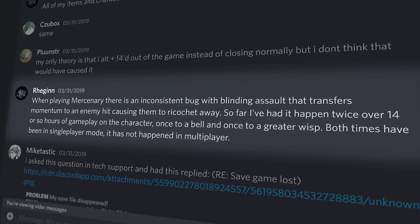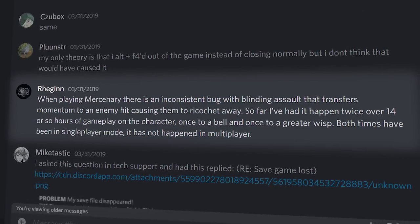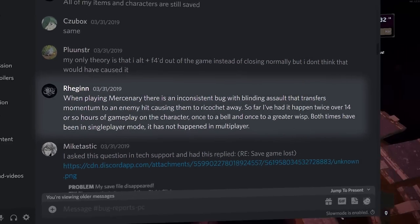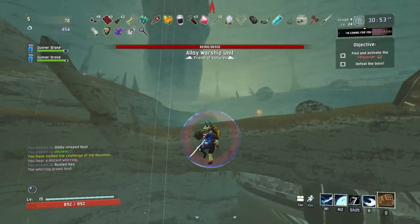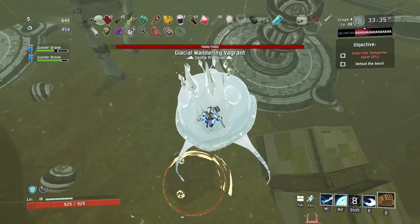On March 31st, 2019, a player named Regin reported a curious bug. Supposedly dashing at certain enemies with Mercenary caused them to ricochet away. While he didn't realize it at the time, Regin had just stumbled upon Risk of Rain 2's greatest mystery — a technique that, if mastered, would allow the user to insta-kill any flying enemy. However, the method behind such a strategy remains unsolved to this day.